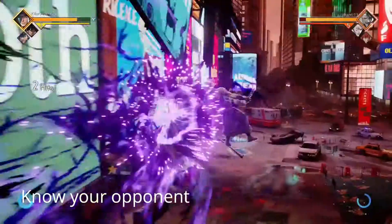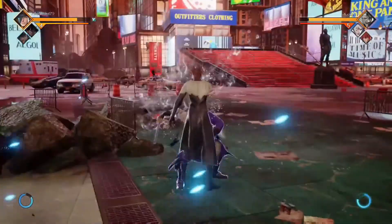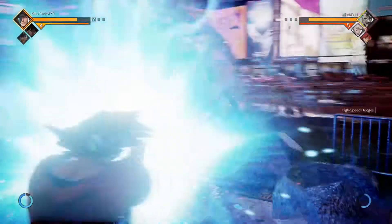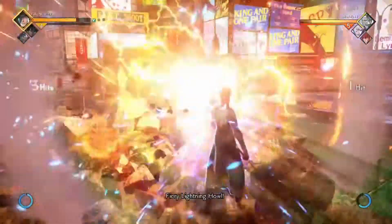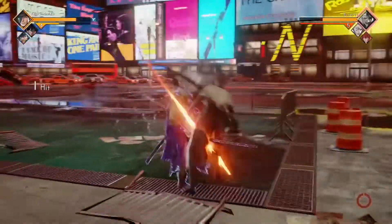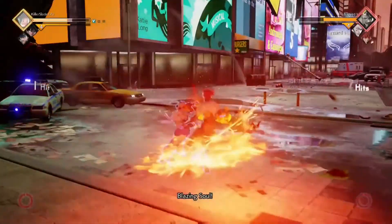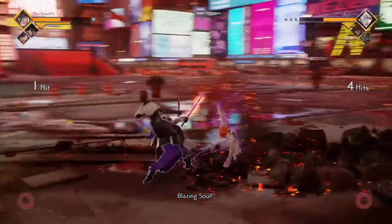The next thing I want to talk about when it comes to winning more matches is knowing what kind of opponent you are playing against. You can usually tell what kind of player you are fighting against in the first 30 seconds of the match. If your opponent isn't good at handling rushdown pressure, you should always go in and immediately grab them every single time. If you notice that your opponent uses a special move every time you get near them, just be patient, block, and punish them after the move is over.